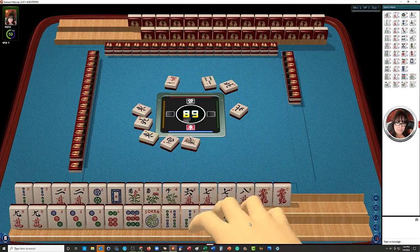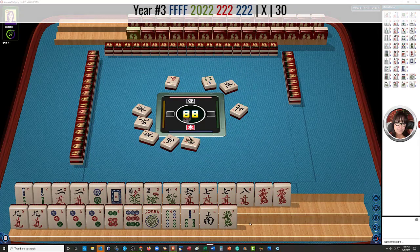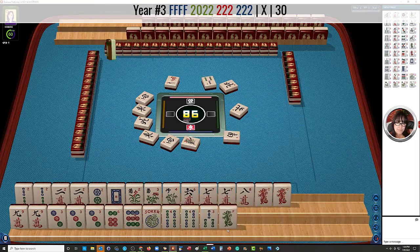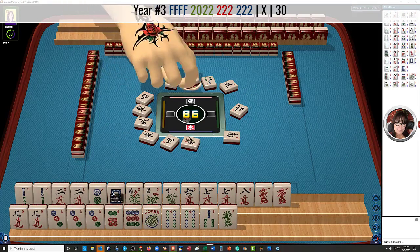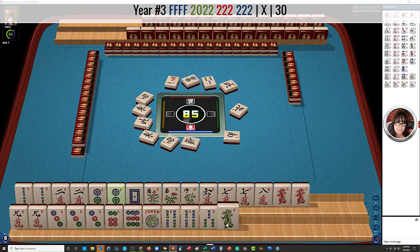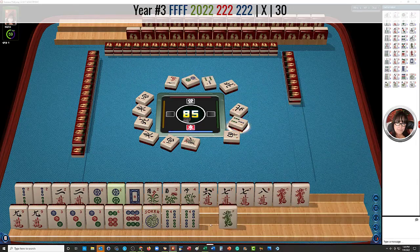Let's continue to discard winds. The year hand with four flowers is a good hand to pursue. We do have the potential for the twos and one white dragon, which is all we really need. There's another two dot. I think we should go for that year hand. This is the fourth year hand — I think we should do that.